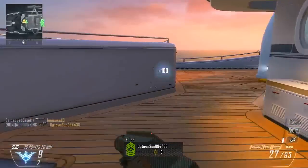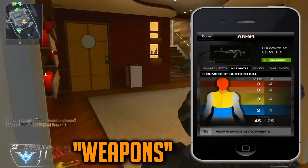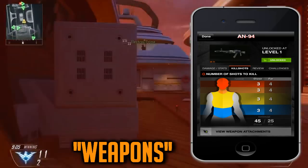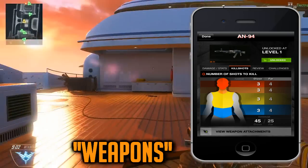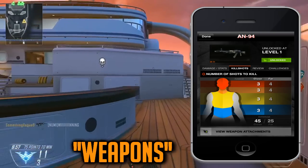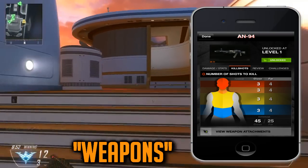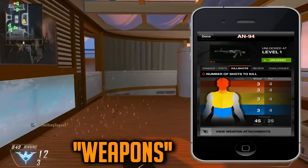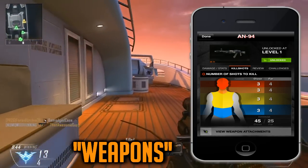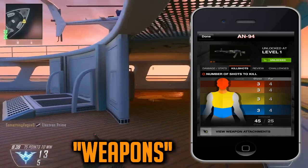The first feature I'm going to talk about is the weapons tab. As you see right now, we have it pulled up with the AN-94 and it's selected the kill shots tab, which shows the damage from long range and short range. This is a very useful category because if you go to damage/stats, it shows you everything you need to know — the aim down sights time, the damage per second, the rate of fire, everything. It's very detailed and it also works for secondary weapons.